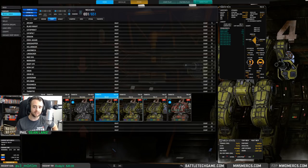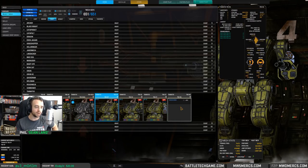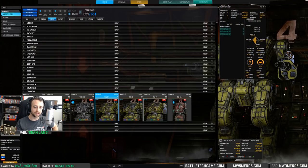We have energy range on the 5S and the 5T. The HA doesn't get any weapon quirks, but it does get structure bonuses across the board.